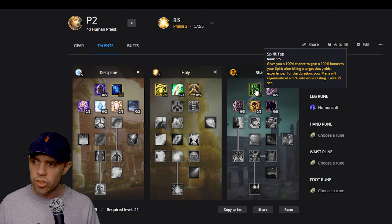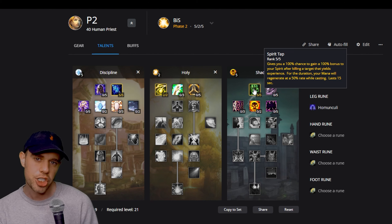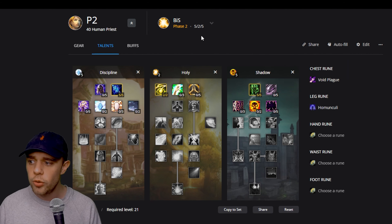Now you can also go into Spirit Tap. In my early days in Phase 1 I did find that it gave some mana but I was still having to drink, so it wasn't really doing what I needed. However, once you start getting into the higher levels I do think it is really useful, so it's kind of up to you how you go with this.